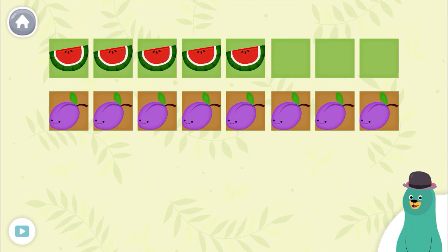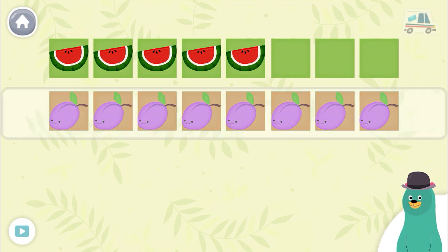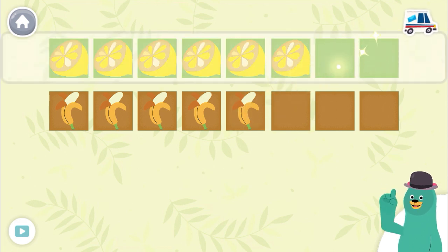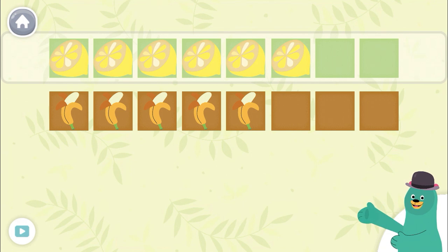Which row has more fruits? Super! You tapped the row with more. Which row has more fruits? Super! You tapped the row with more.